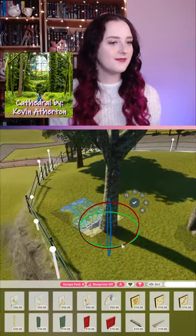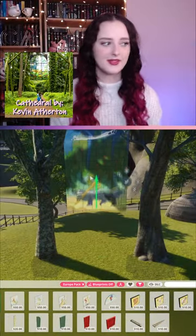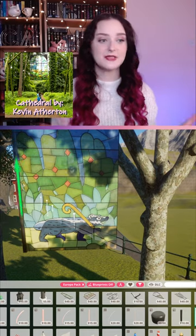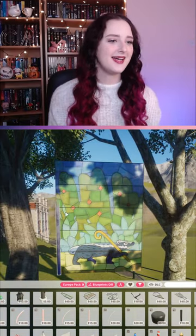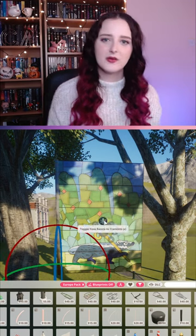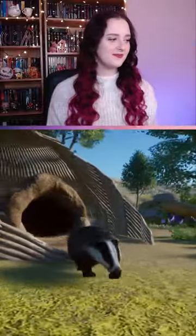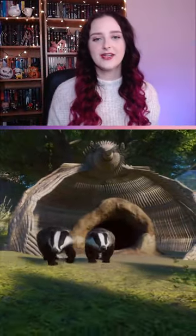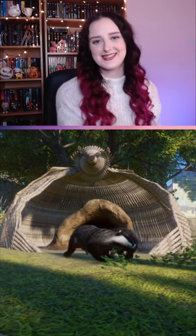I also had a look at the other sculptures — these beautiful stained glass pieces, not exactly windows, just hung from the trees. I could add in the ones that have badgers in them; not the easiest thing to create in Planet Zoo. But if you see anything that looks really fun but really complicated, please challenge me — I think it'd be really fun!